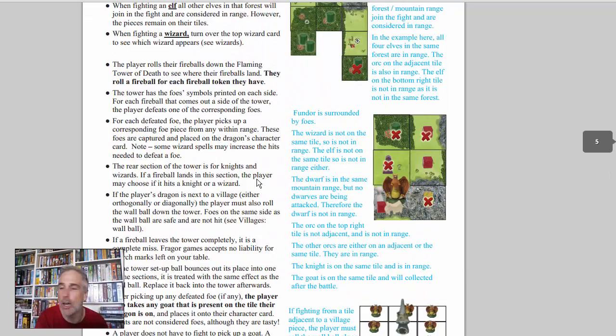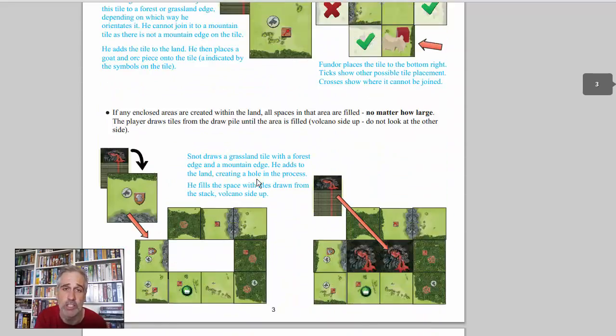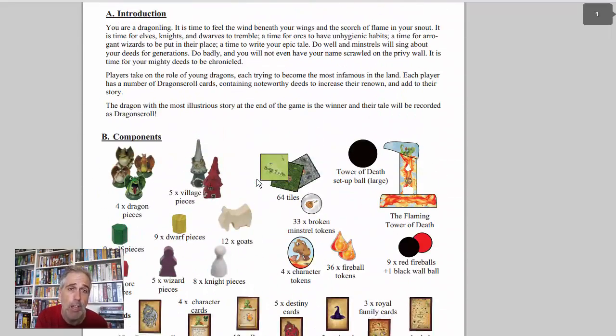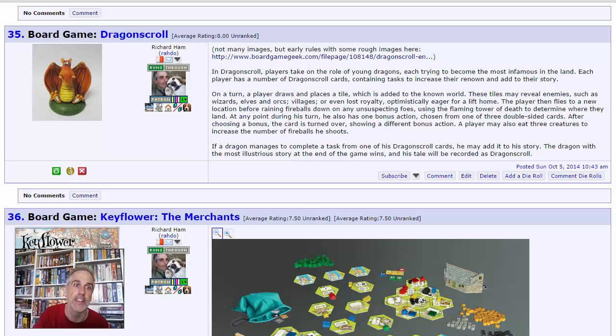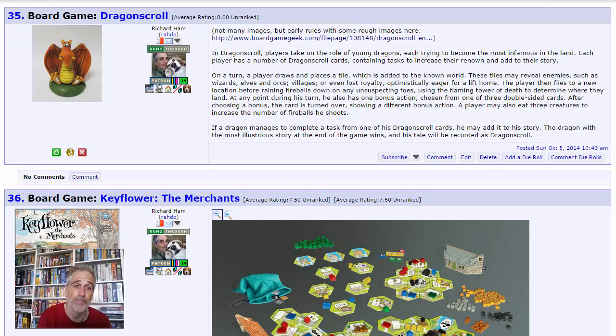We still have Spellbound, which is an absolutely gorgeous game that plays really well, so these guys have a record of producing insanely gorgeous games that play well. They also have a record of the game selling out super fast, so that's why I had to buy it right away. Dragon Scroll won't be on the voting list since I've already ordered it.